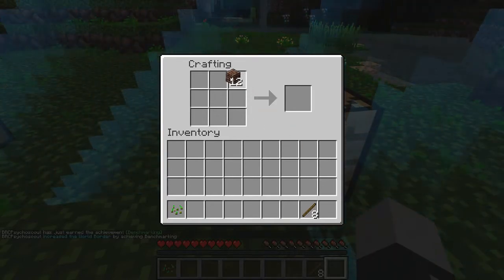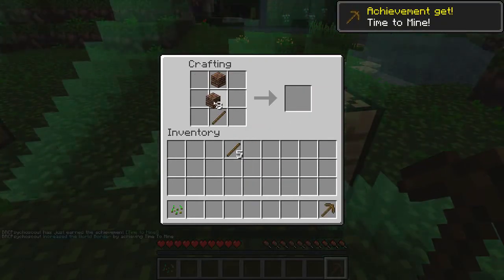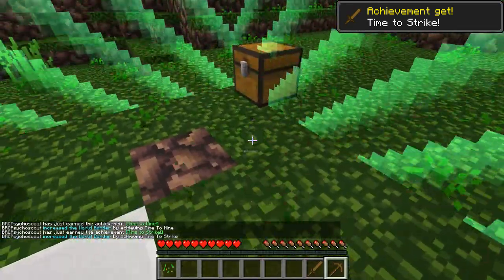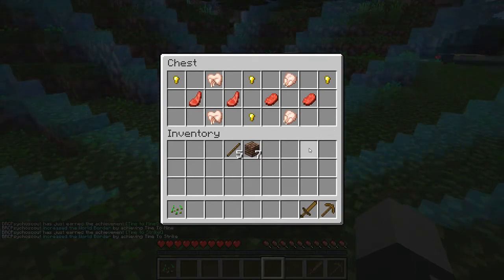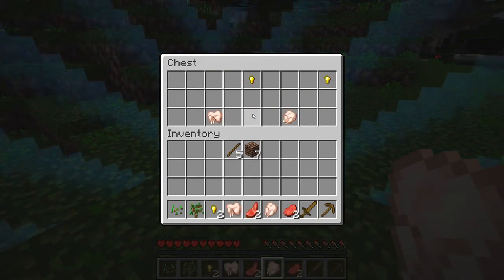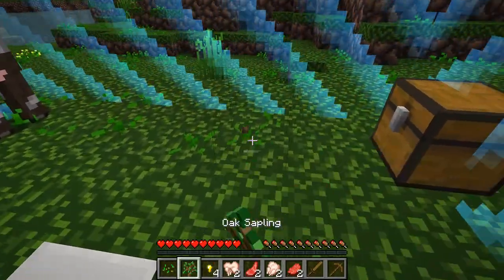Making tools now. There we go, got all those achievements and now I can get into this chest - a bunch of food, that's always good. It's from gold nuggets. Getting some saplings now.